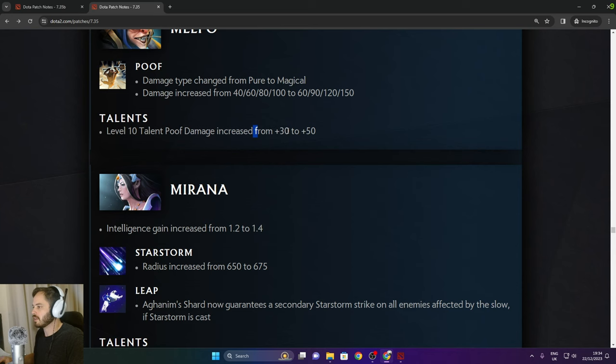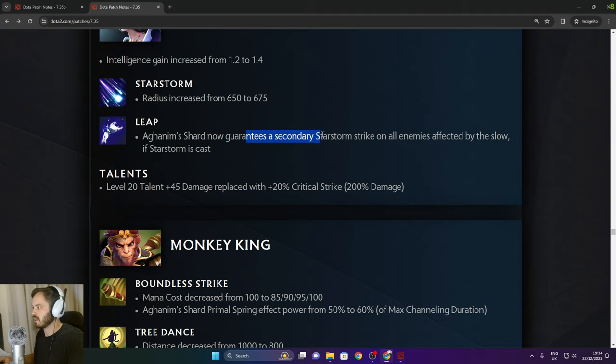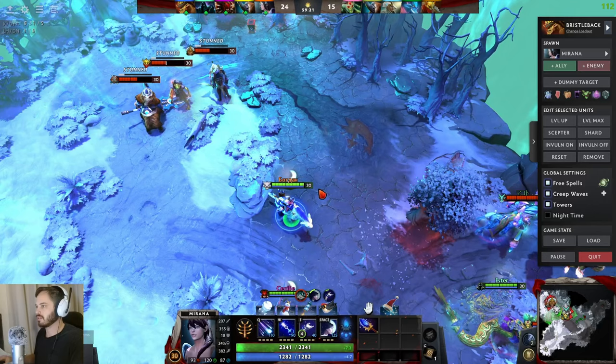Mirana: intelligence gain increased from 1.2 to 1.4. Starstorm radius increased from 650 to 675. Aghanim Shard now guarantees a secondary Starstorm strike on all enemies affected by the slow if Starstorm has been cast. So with Shard, you jump in, cast Starstorm, then Arrow — that could be a solid combo.